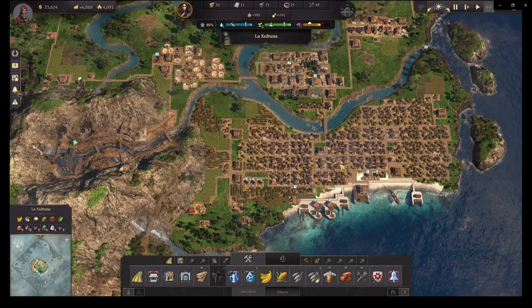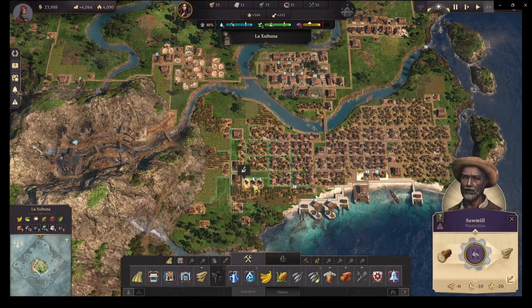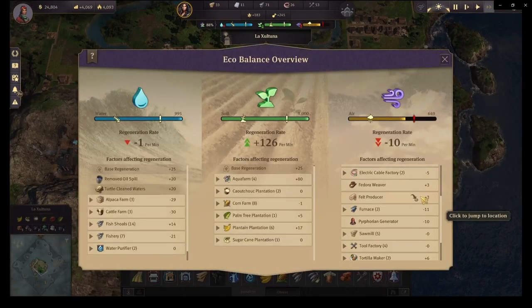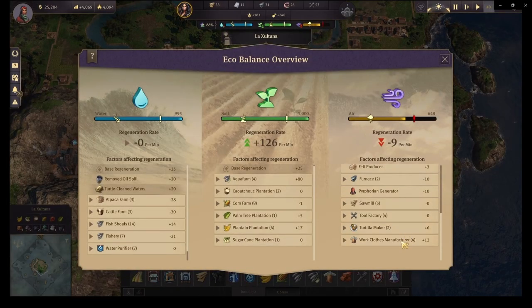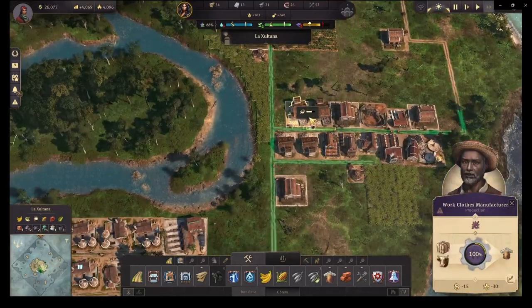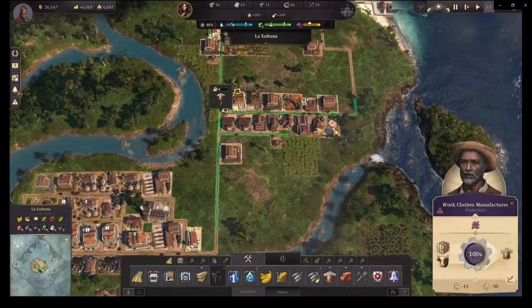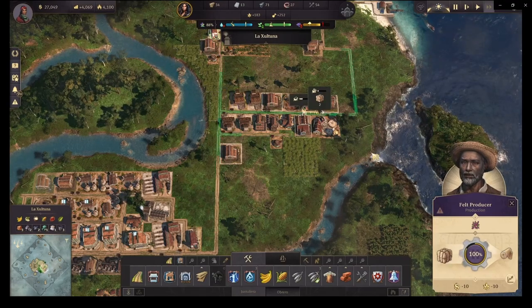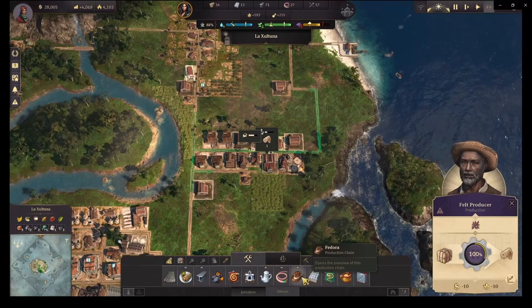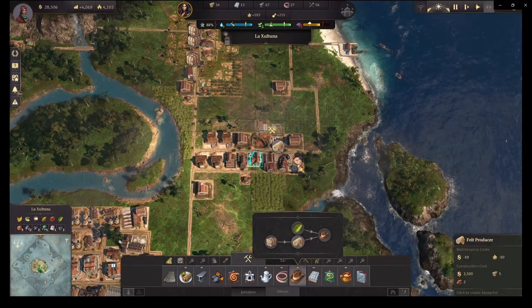That means we can stop all of the tools factories, because they give us a lot of negative on our pollution and they also require iron, which we need for other things like our steel factory. At the same time we're still keeping all of our non-polluting elements and we are going to build new ones — the fell producer.